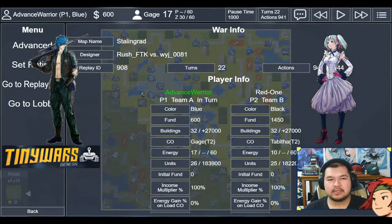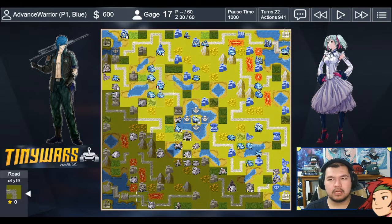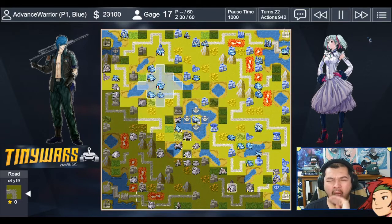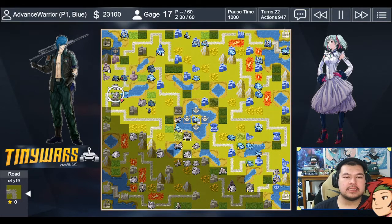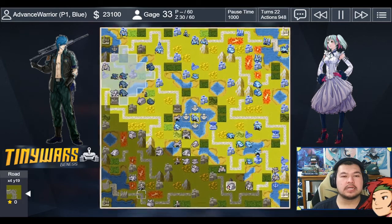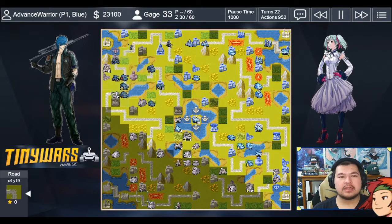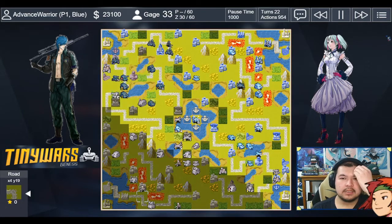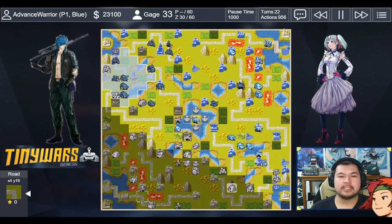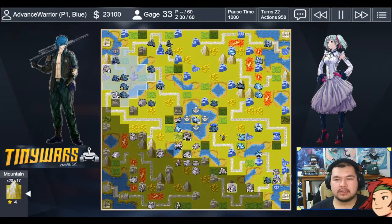Base skipping again, starting turn 22. I have seven more energy, and we're even on income at this point. I'm trying to kill as many threats as I can. This artillery can't do a whole lot because of its damage. My plan was to capture this city and then go for the comm tower afterwards. The glider is coming down with incredible mobility trying to save my city. I double-protect my radar with artillery.